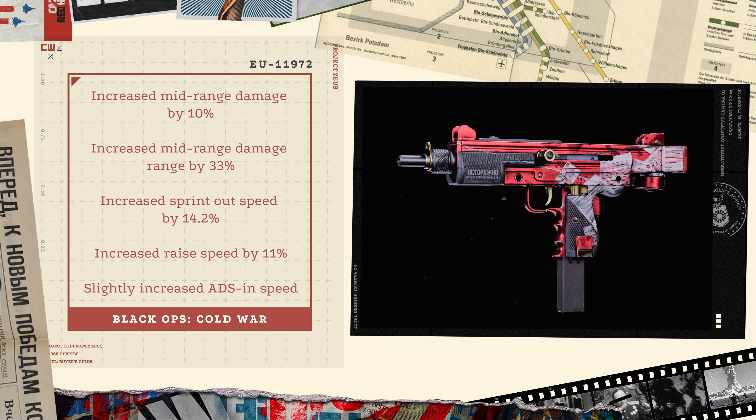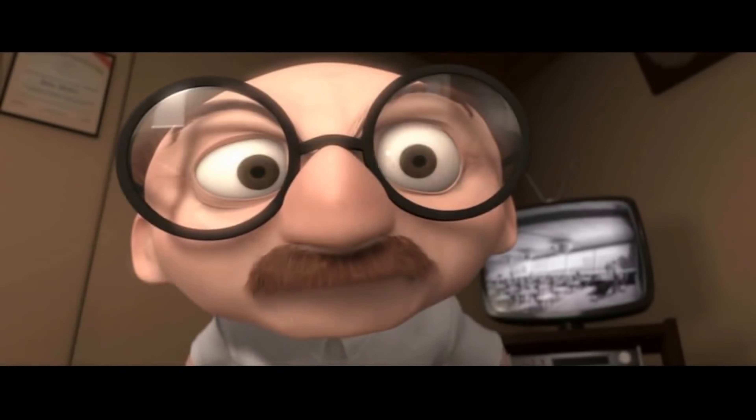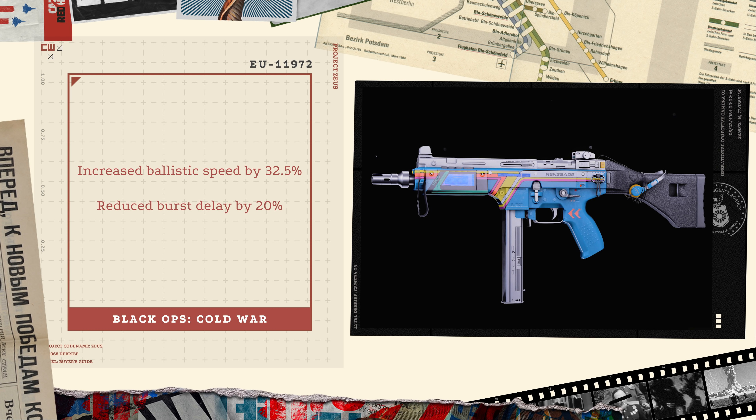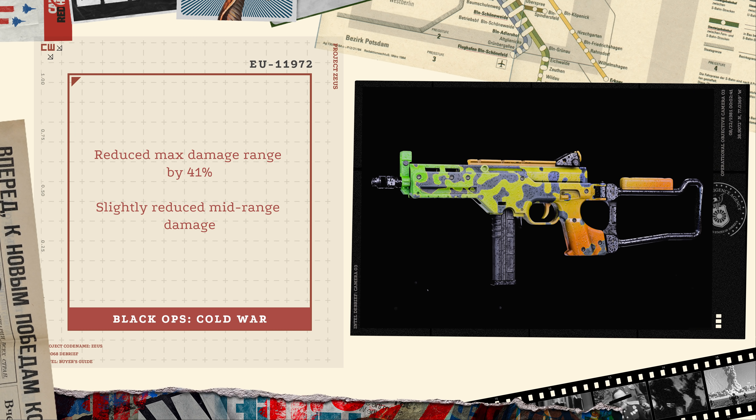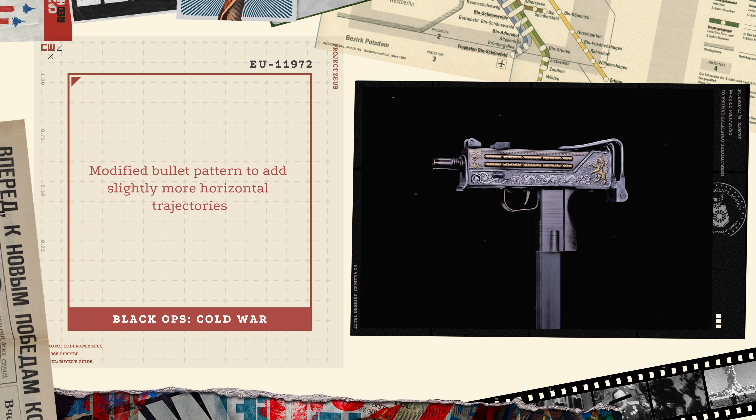They conveniently made the Milano worlds better right after introducing a new Milano reactive blueprint — coincidence, I think not. The KSP was next, with increased ballistic speed by 32.5% and a reduced burst delay by 20%, making it a definite contender as a mainstay SMG. The AK-74u had a reduction in accuracy with prolonged fire and a reduction in muzzle velocity by 23.4%. The LC-10 had a reduction in max damage range by 41% and a slight reduction in mid-range damage.